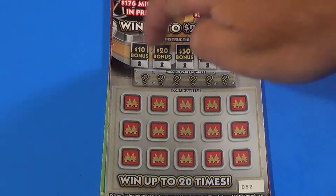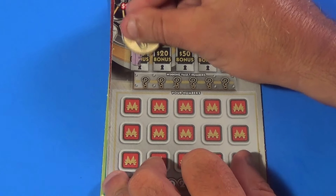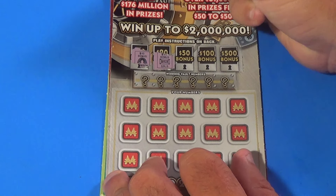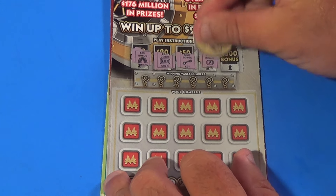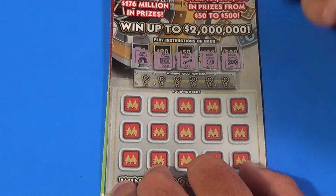We want to start at the top. First off, we want a light bulb to win $10 — that's a rainbow. It's a water spigot to win $20 — that's a gold bar. Choo-choo train to win $50 — that's a key. Hotel to win a hundred — it's a ruby. Chest to win $500 — bowtie.